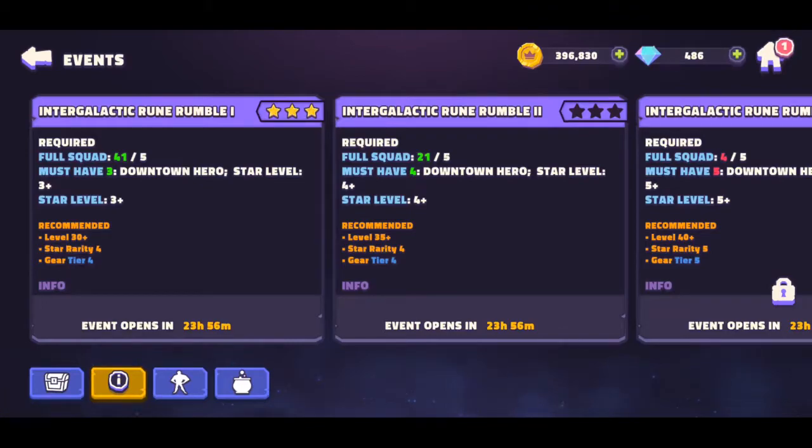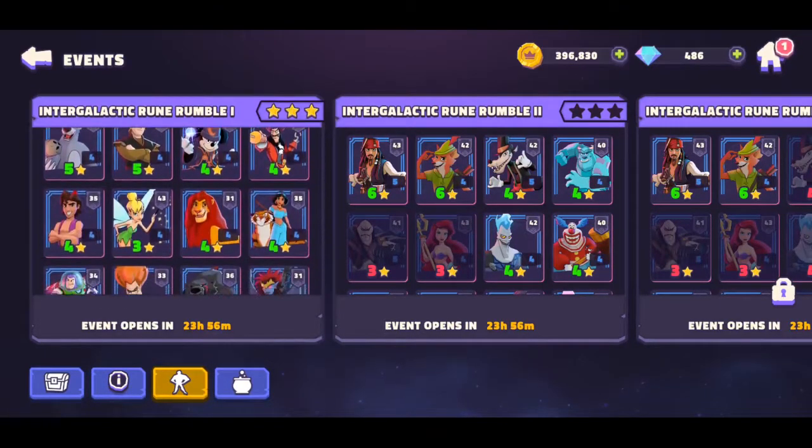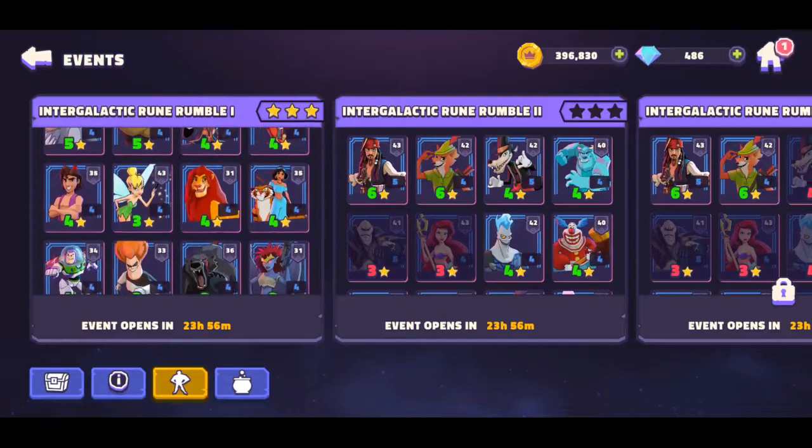Then five with star five, and so on. So you want to work on getting as many downtown heroes as you can possibly get for this upcoming event. Here's the list of characters that are available as downtown heroes that you'll need.